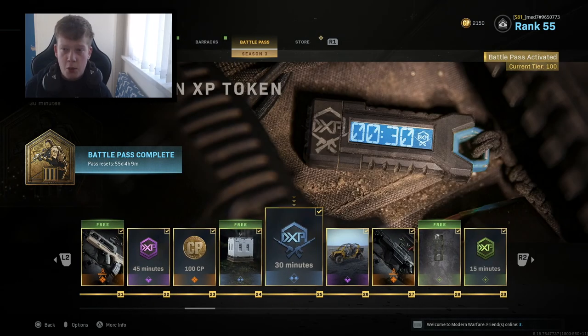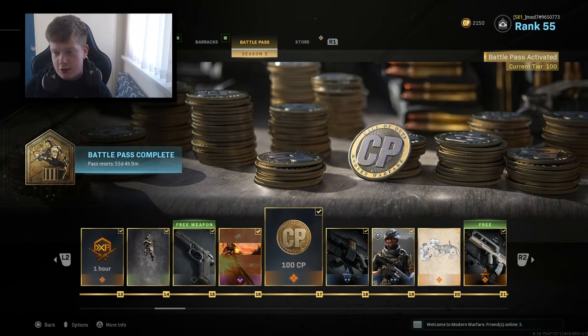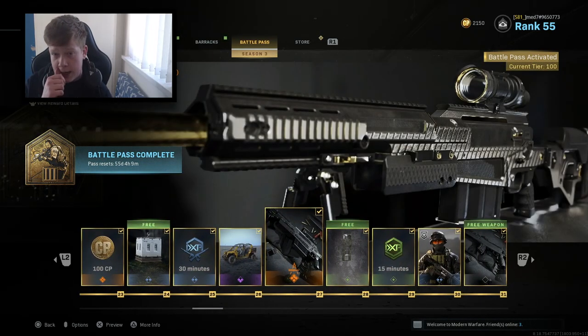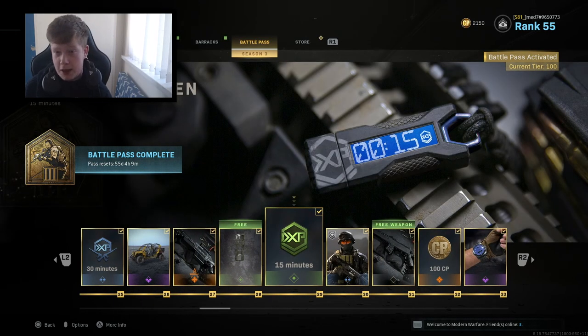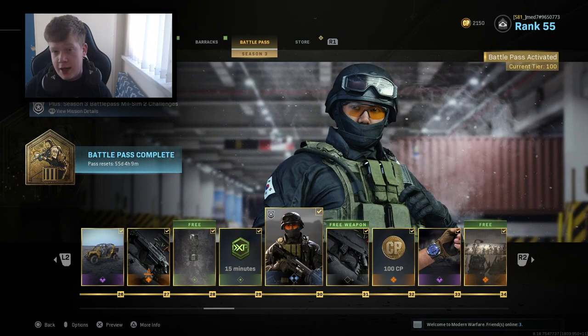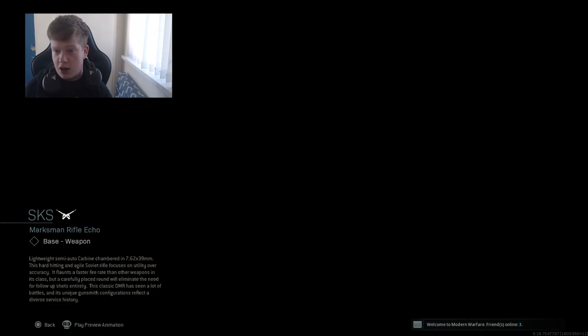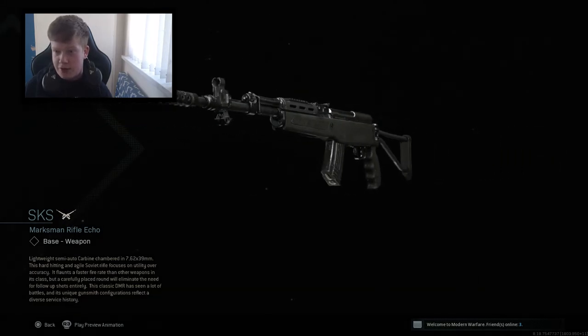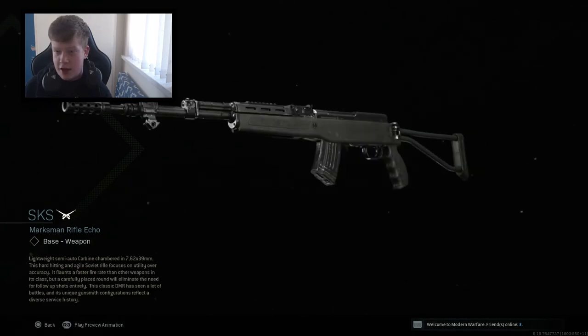Double weapon XP. We have the From the Pit Buggy variant - pretty decent. We've got the Boom Slang Blueprint, I think that's the HDR. Out of Reach Spray, double XP 15 minutes. The SKS skin - I think this is one of those real life skins. This is the new weapon, the SKS. It reminds me of the Galil a lot, especially the front end of the gun.